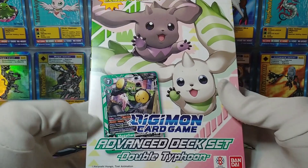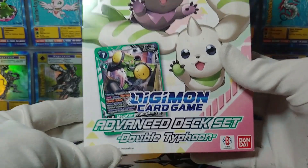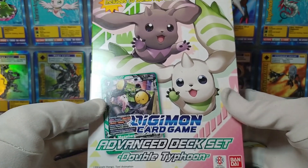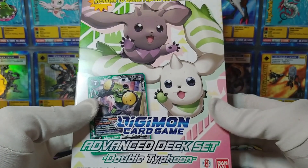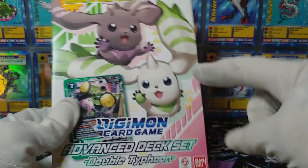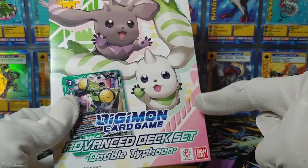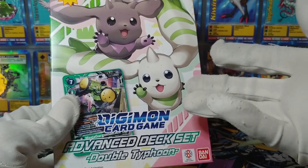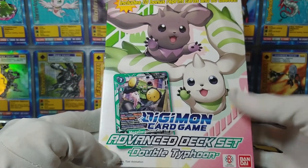This is the most recent one: the Advanced Deck Set Double Typhoon. I'm not really sure how I feel about these Advanced Deck Sets. They're cool, don't get me wrong, and I do appreciate Digimon having integrity that Yu-Gi-Oh! doesn't — it actually gives you a full deck out of the box instead of saying, buy three of this Starter Deck and you'll have something workable.